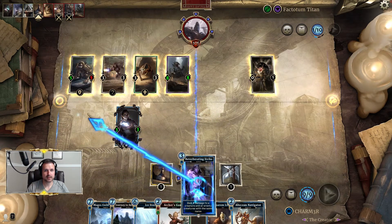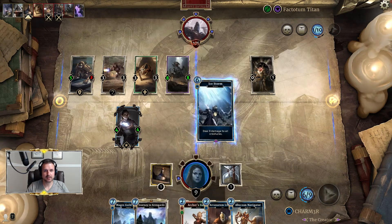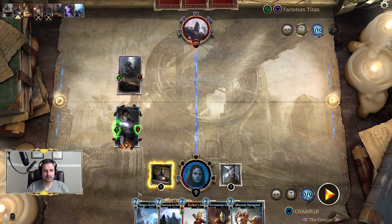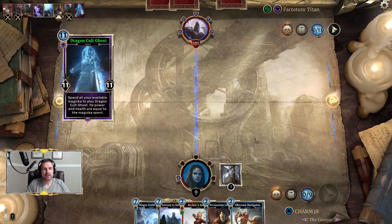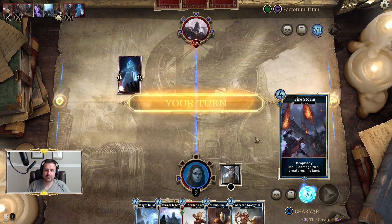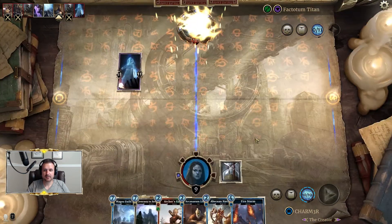So we do have Reverberating Strike here, and thankfully this does not have Breakthrough. Now we can go ahead and use our Ice Storm — it'll wipe the board for us. We can go ahead and give this guard. Unless they've got a lot of burst damage, that should be it for us. The opponent's deck does run Crushing Below, but that's about it in terms of reach. And there you have it — that is this encounter. This is a good one. Good luck my friends.